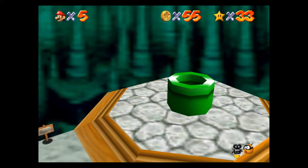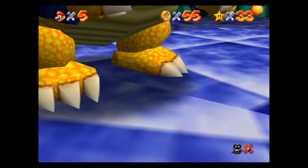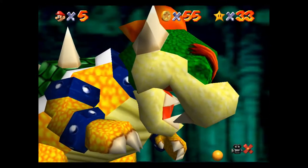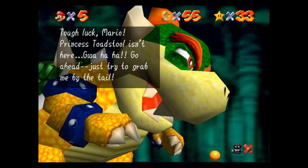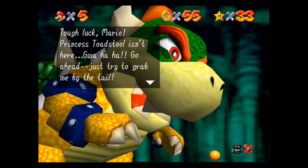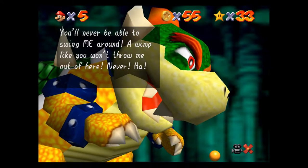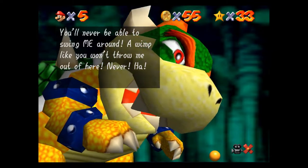We didn't get kicked out. All right, so here's our first major boss battle — Bowser. He says: 'Tough luck, Mario. Princess Toadstool isn't here. Go ahead, just try to grab me by the tail. You'll never be able to swing me around. A wimp like you won't throw me out of here. Never. Ha!'